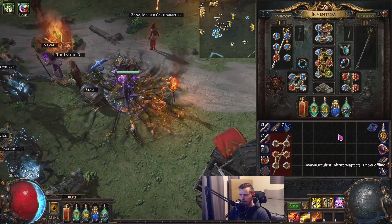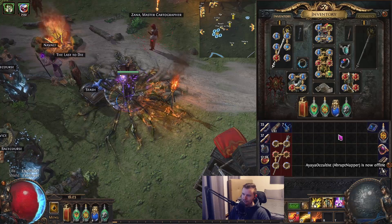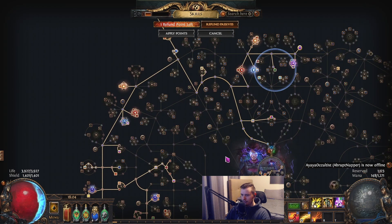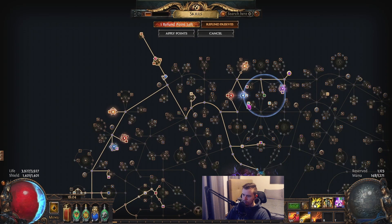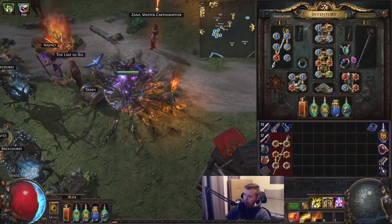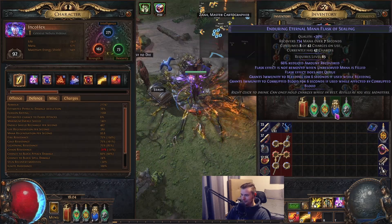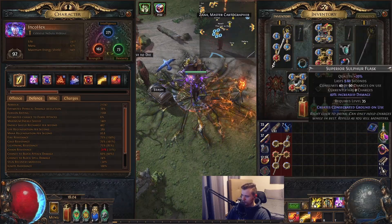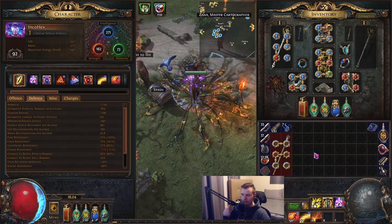That's about it for the build update — I'm probably going to miss stuff, I always do because I like to do it in one take. Next we're probably going to go into capping chaos resistance, dropping Purity, and getting levels for more damage. Build is feeling very good though. I honestly haven't even updated my flasks — these flasks I've had since the campaign and I don't even have Glassblower's on half of them. So we will be optimizing flasks, getting a Rumi's, Stygian Vise, stuff like that.